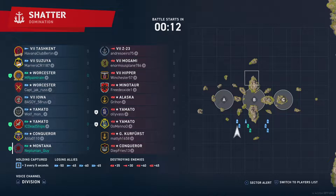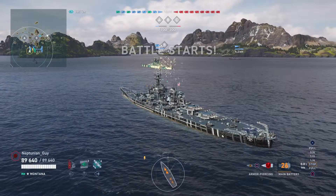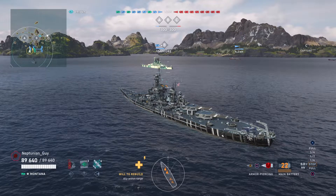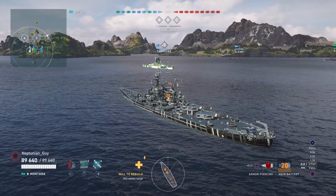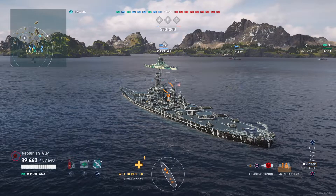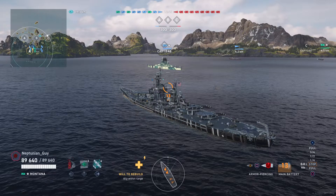Seattle - it must be Seattle! It's got 152s, the further development of the project that led to the creation of the Worcester-class cruisers. It's a smaller version of Worcester, with a 6.5-second gun reload, and you get six at the front, six at the back - so 12 guns total. Looks pretty cute.